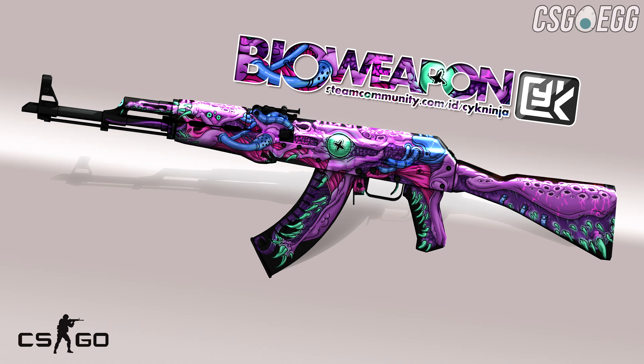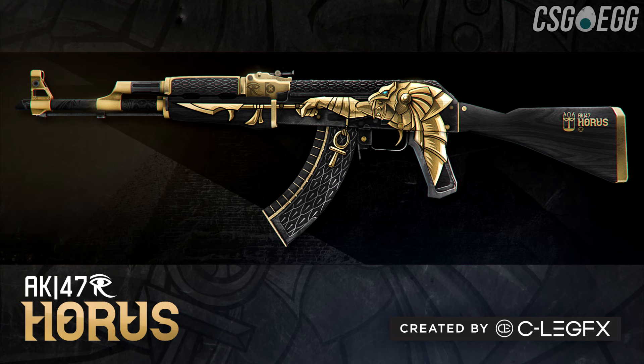Without further ado, let's get into our number one pick: the AK-47 Horus. This thing is awesome. I was looking at a video and the guy actually created that Egyptian design from scratch — no copyright — and that thing is so cool. We don't have a golden AK; we might have the orange Elite Build, but not a straight-up shiny gold. These are awesome skins and I hope you guys agreed with me.